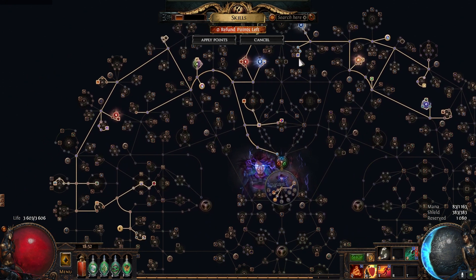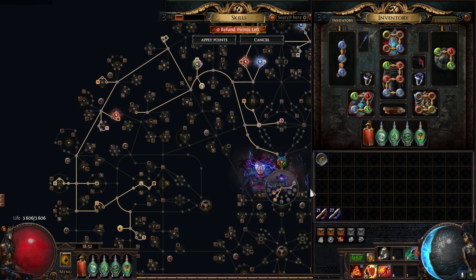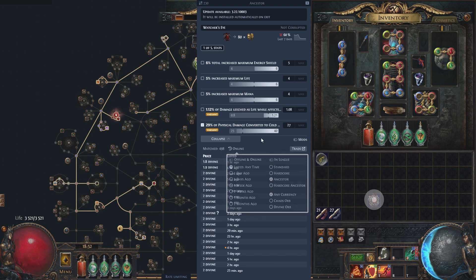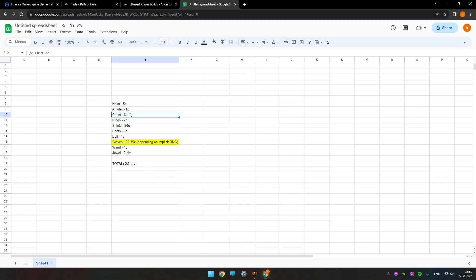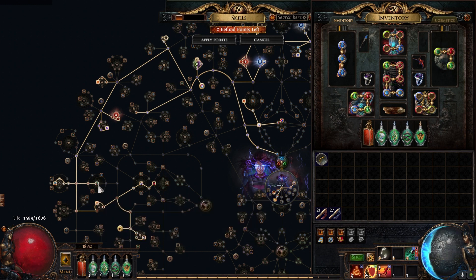The last and probably most important item for this build is the Watcher's Eye jewel. I got a 29% one — the higher rolls are quite expensive. I think I paid around a divine and a half, but I've put it down as two divines in the cost spreadsheet. This jewel is the core of the build; once you have it, you can figure out the rest of the gear.